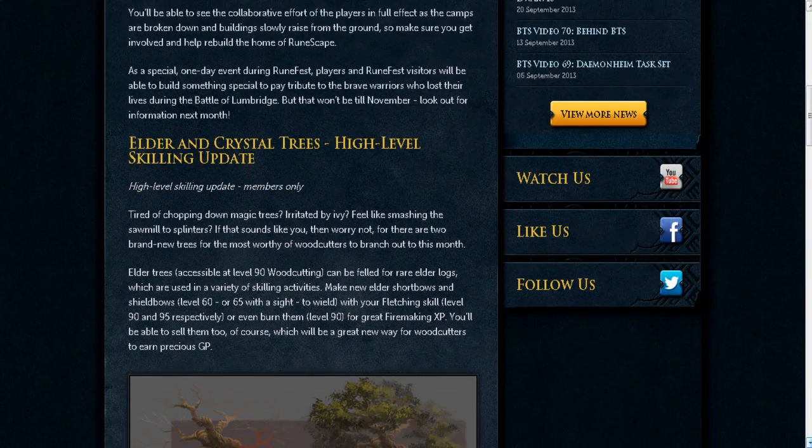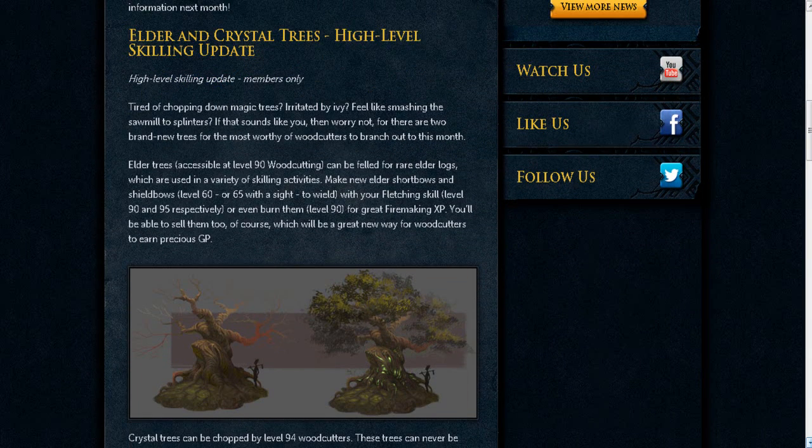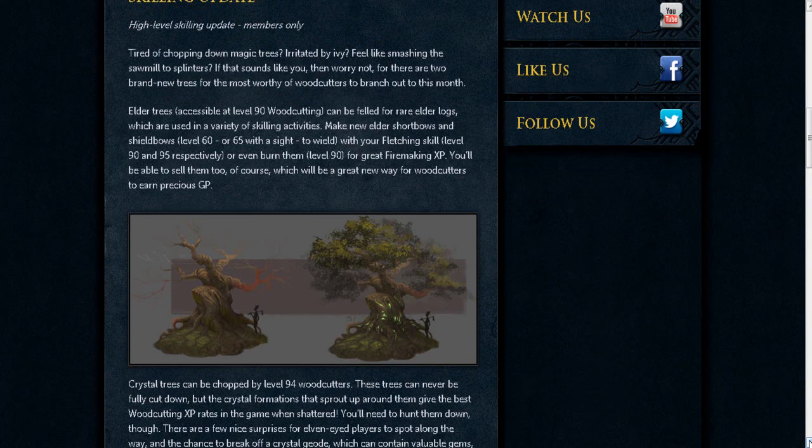Next up, we're getting down to the good stuff: Elder and Crystal Trees. I really like woodcutting, so I'm excited to see this added into the game. There's going to be new level 90 woodcutting Elder Trees, new bows, new firemaking, fletching — pretty cool. You can make money again woodcutting, hopefully. That'll be really cool.